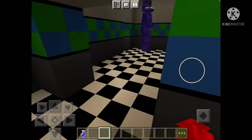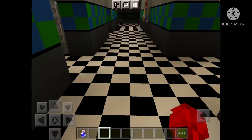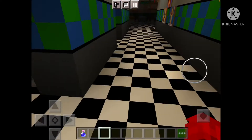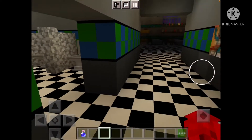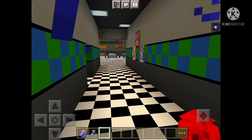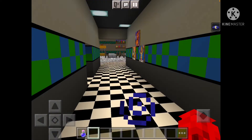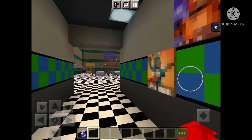Over here we basically just have some restrooms. This is the best part about this map — ready? I would use the command for night vision but I kind of forgot it. The potion is fine though, it works.